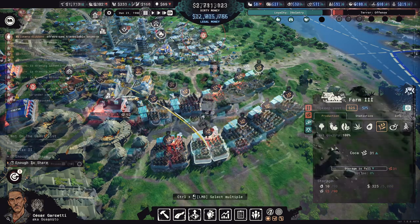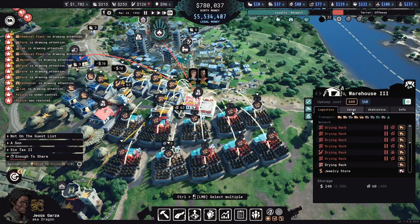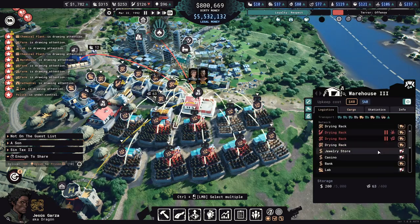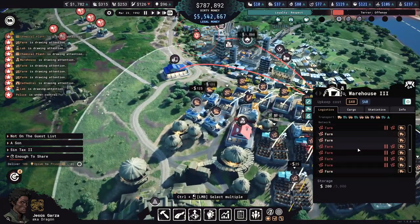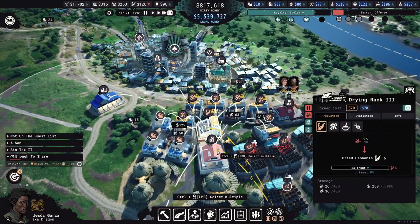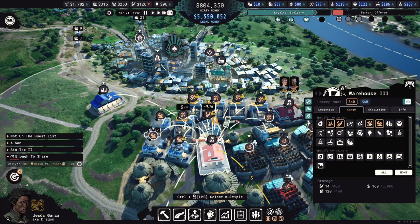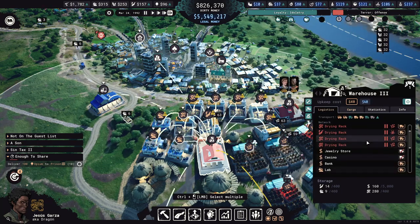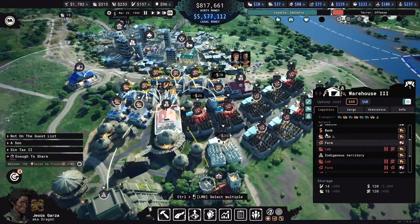There just aren't enough trucks, so make a warehouse that specialises just on collecting the coca and moving it to drying racks. Use the cargo tab to only allow raw coca and disable all links to anything other than coca farms and drying racks. This first warehouse will take the dried coca from the farms and keep drying racks supplied with raw materials. Then have a second warehouse that only collects dried coca and cocaine, removing any links to farms. This second warehouse will take the dried coca produced by drying racks and supply the labs, and it will also take the finished cocaine and move it to your transport company if needed.